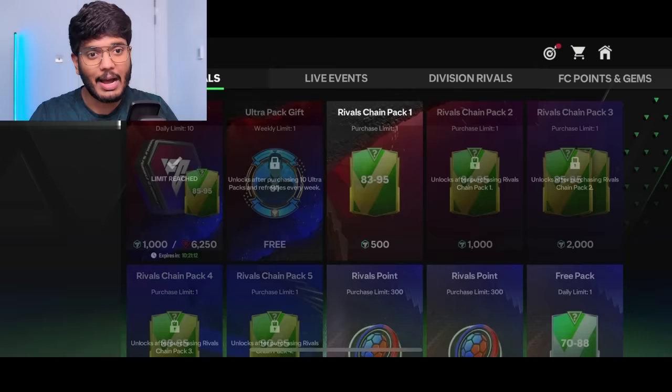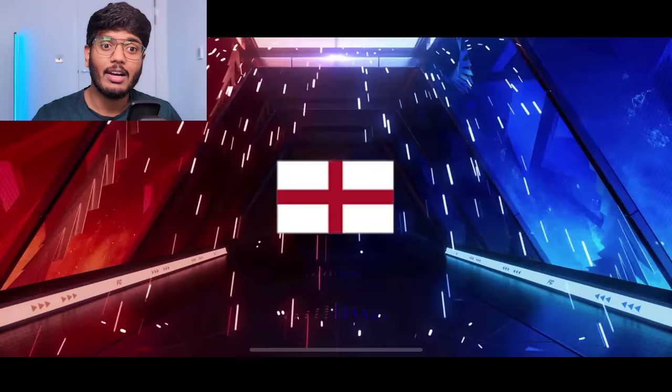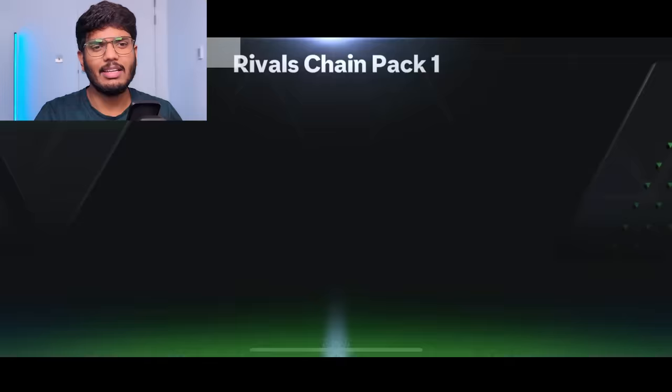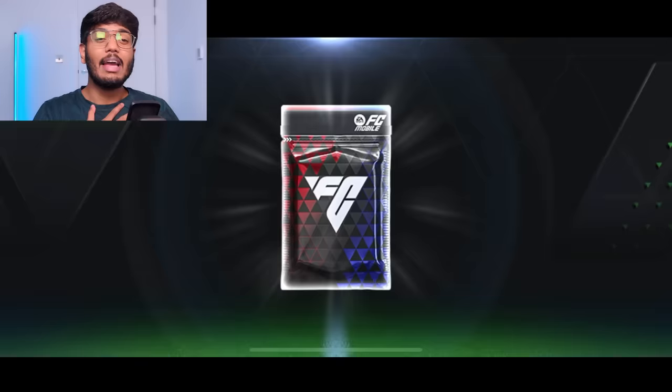So far we've had one great pull — Fernando Torres — that's an absolutely amazing pull. Chain pack number one: England, midfielder — that's Gallagher. Not the best, but we move on. Chain pack number two has 84-to-95 and 80-to-95 eight players, so we've got a great probability of packing someone spectacular.